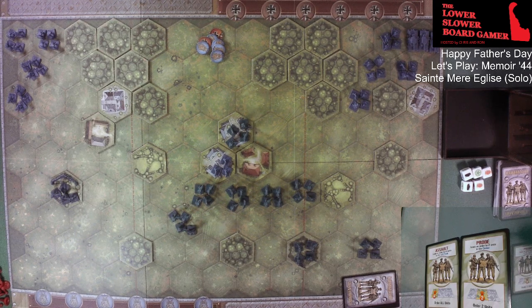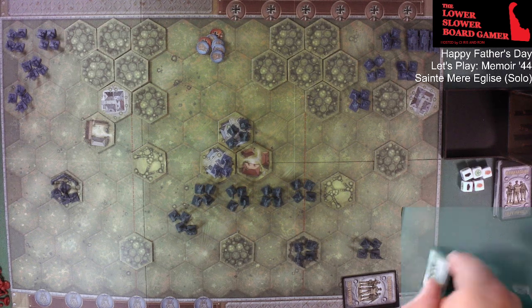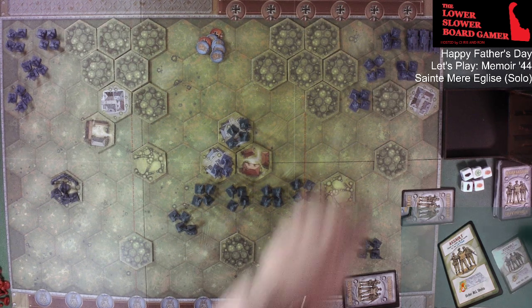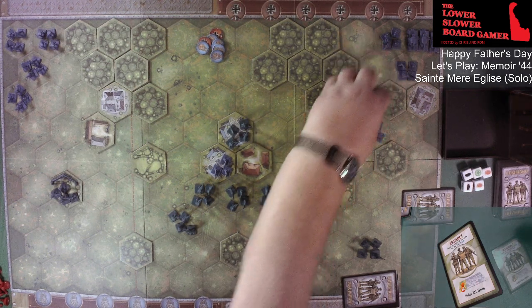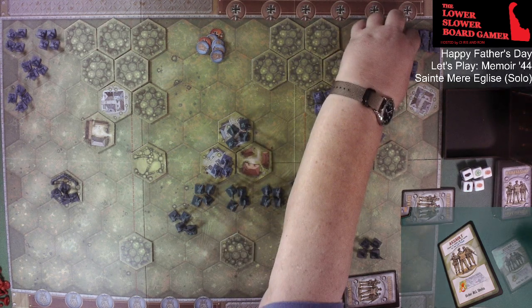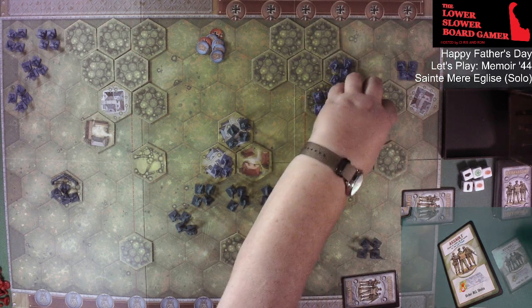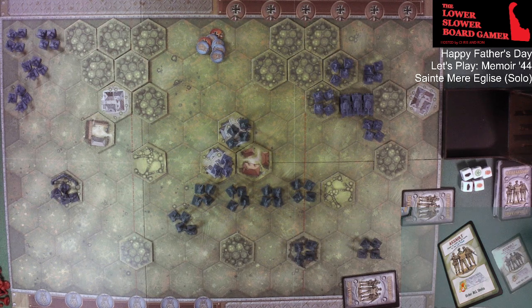The Germans draw: 'Probe the Center' or 'Order All Units on Their Left Flank.' I think they're going to use 'Assault All Units on the Left Flank.' So it's going to be: one, one, two — must stop; one, two — must stop; one, two, three — and they're going to follow up. They are three away so they are going to open fire.